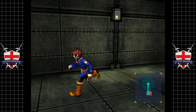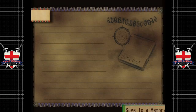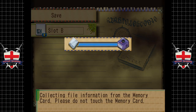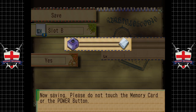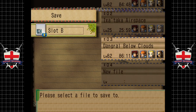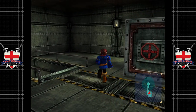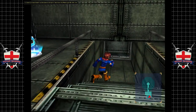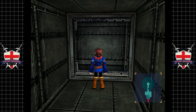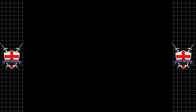Oh, we have a save point. I'm going to put a safety save down — and when I say safety save, I actually mean safety save. We're going to put it on slot B. My concern is accidentally triggering the end of the game before we've done the last two hidden things. I don't think we're in any danger of doing that, but just to be safe.